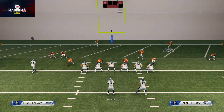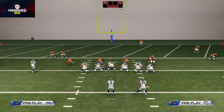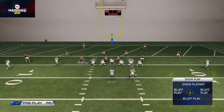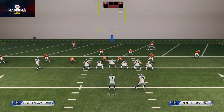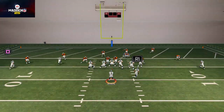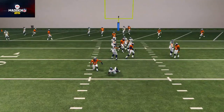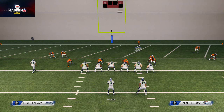One more time: base align, pinch your line, crash your line down, quarterback spy Trevathan, hook zone Harris, hook zone Lennon, flat zone Ignacio. Then bring Moore over a little bit and he'll kind of play a roll coverage, and you get that nice cloud coverage on the outside for some pretty good red zone defense. That's what I like to use when I'm backed up in the red zone.